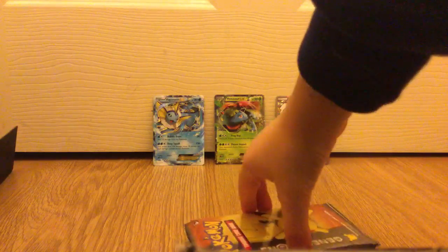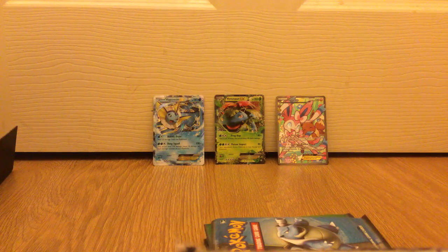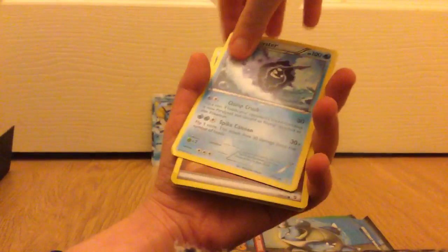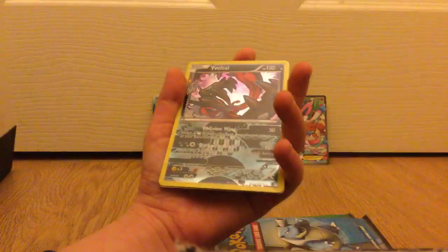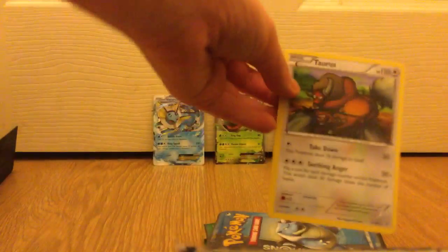We still have six more left. We're on our Pikachu pack now — I wish we got another two EXes in one pack! One, two, three. Our first one is a Snorunt, Haunter, Cloyster, a Double Colorless Energy, Caterpie, Machop, hollow Maintenance, and our last one is a Tauros.